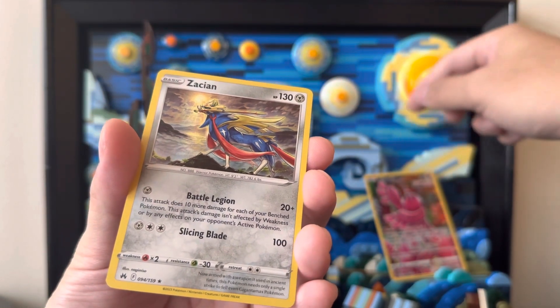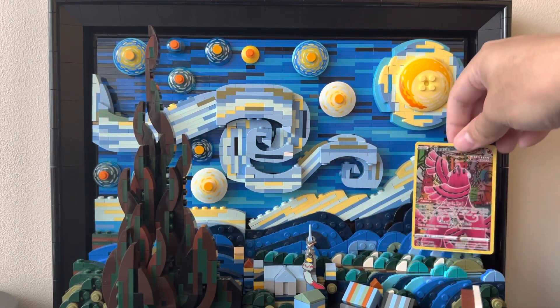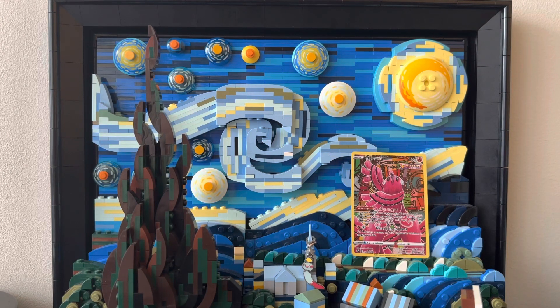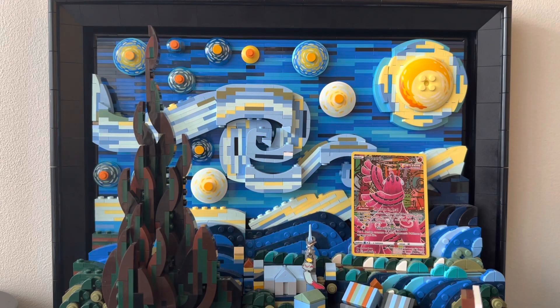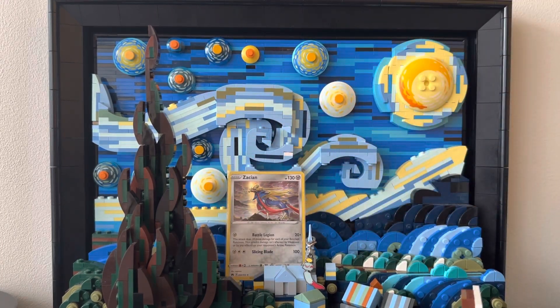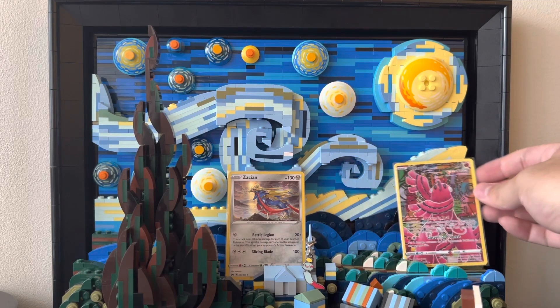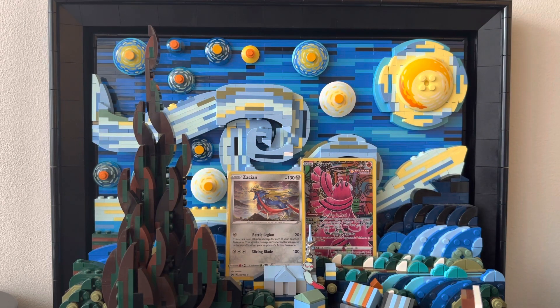Let's put these cards here so you can actually see what I've gotten this time around. There you go. For the Oricorio — I cannot believe I've gotten another one of them. I should probably sleeve these up before putting them on that thing. Definitely love the Zacian card. Boom, put that on there. And Oricorio. Fantastic. Loving the pull rate of the Oricorio — I see why it's not worth too much.